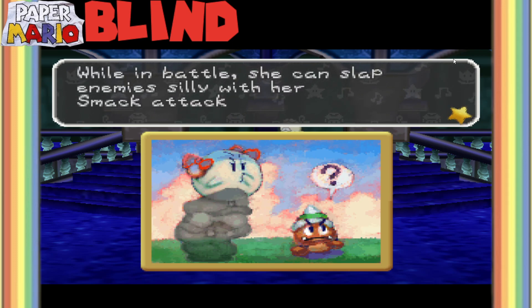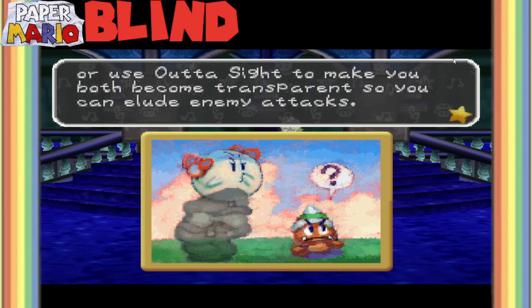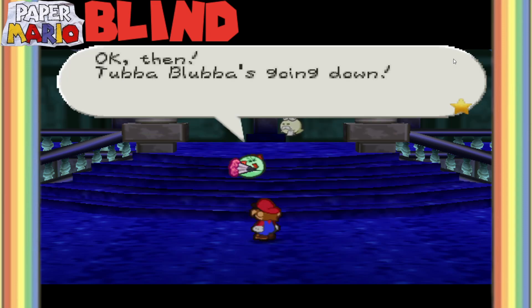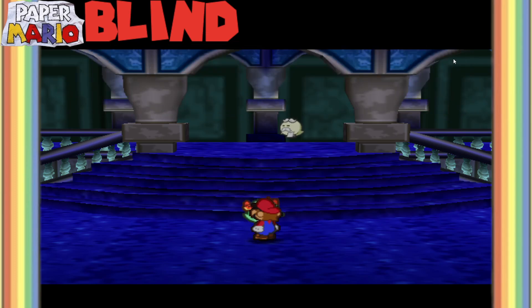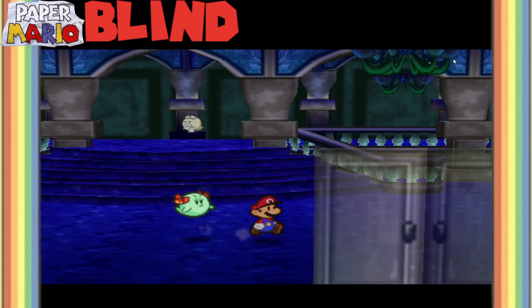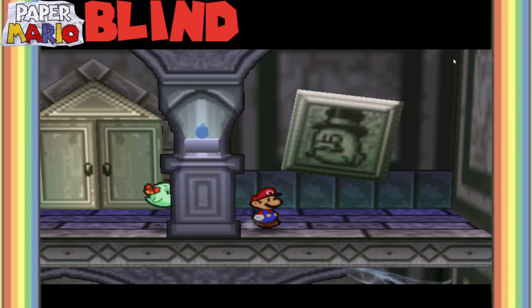Is this alright, Mario? I'll join up with you until we defeat Tubba Blubba. Bow joined the party, like it or not. Press down to have her make you both transparent so no one will notice you. While transparent, objects go right through you. But if you move or press down, you won't be transparent anymore. In battle, she can slap enemies with her smack attack, or use Out of Sight to make you both transparent to elude enemy attacks.